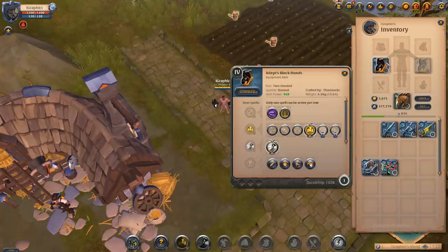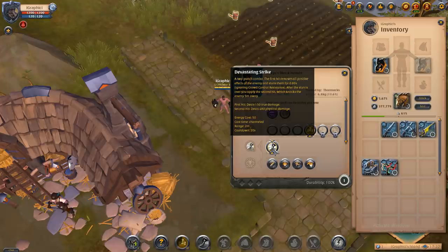Black hands are another pretty expensive item at higher tiers, but very very strong for 2v2 hell gates. The E is devastating strike — a two-punch combo. The first hit removes all positive effects on the enemy and stuns them for 0.89 seconds, ignoring crowd control resistances. After the stun, the second hit knocks the enemy 9 meters away. First hit deals 150 true damage; the second hit deals 480 physical damage. That's why black hands are used in PvP and 2v2 hell gates constantly.